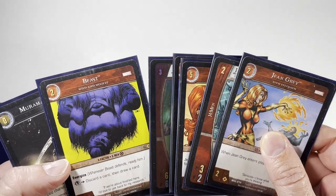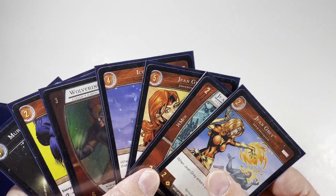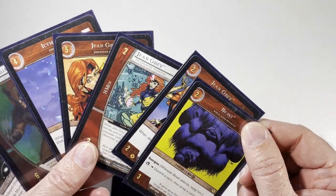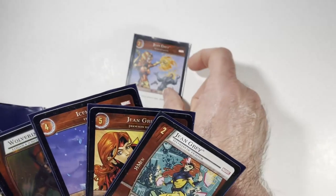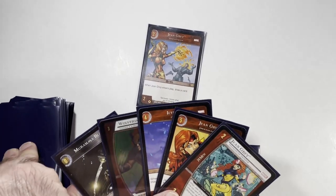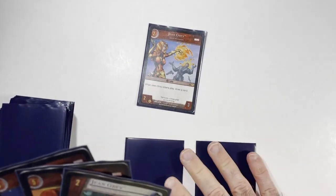The Jean Grey that draws a card is preferable at this point because we use the other Jean Greys to power up the five-drop. Beast is very good if you miss Jean Grey, but we do want her in the KO pile so we'll put Beast into the resource row instead. Jean Grey comes in and we get to draw a card — we draw Beast, which filters him out, so that's fine.